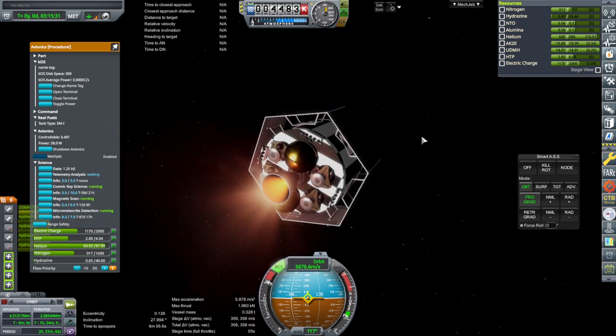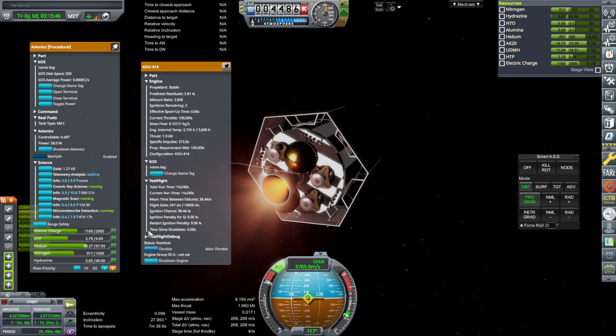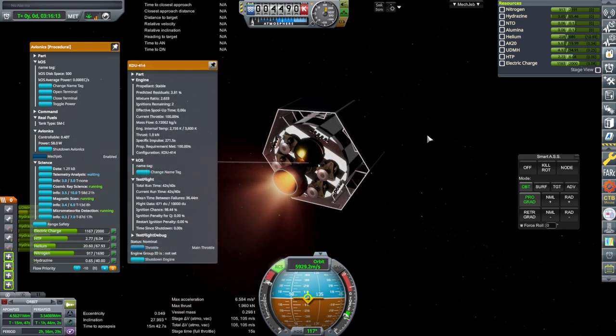Next engine is the much more efficient KDU-414 — 272 seconds. Seem to get the same roll. I don't know, maybe that's not working right. We are past its rated burn time, but we're not going that far past.